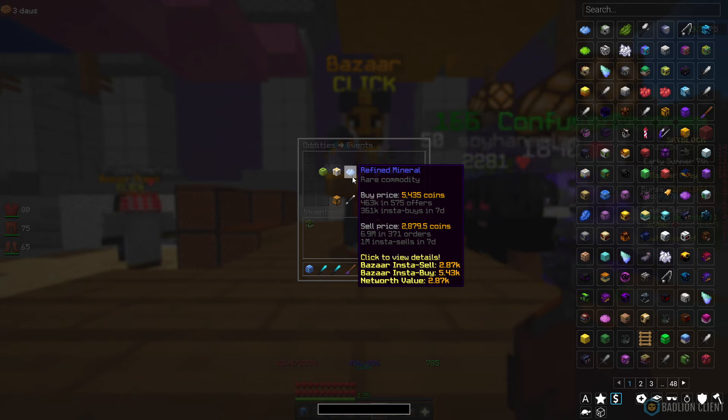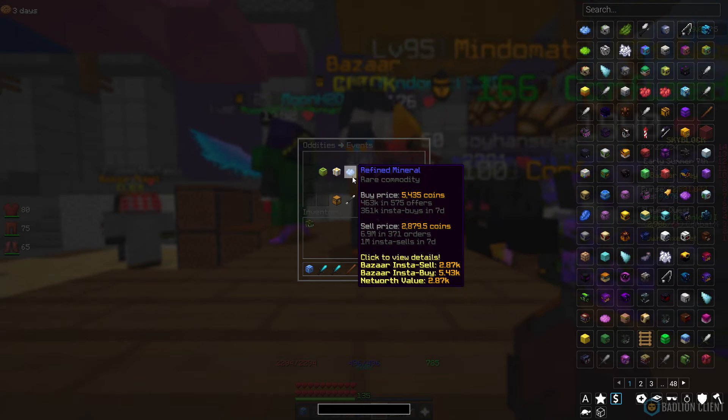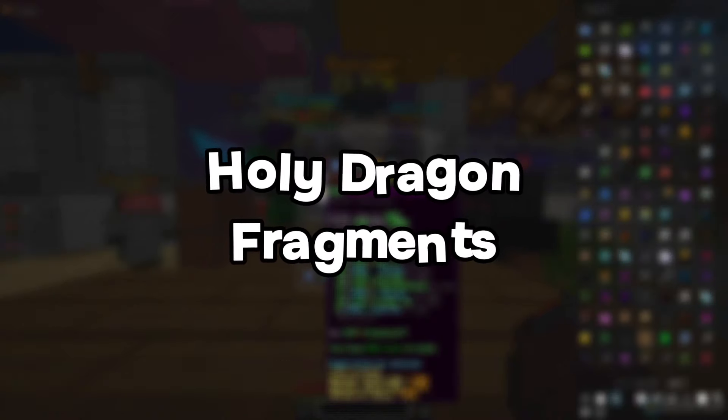Right now Refined Mineral looks like the best price it's ever been — 2.8k buy, 5.4k sell price, so you're looking at making around 2.6k per flip. If you can get a thousand filled and sell a thousand, you're looking at 2.6 million profit. With 1 million insta-sells and 361k insta-buys, you shouldn't have an issue. It didn't fully fill, but from what filled we still made a lot.